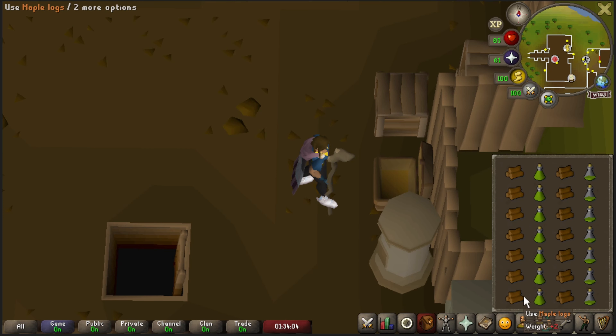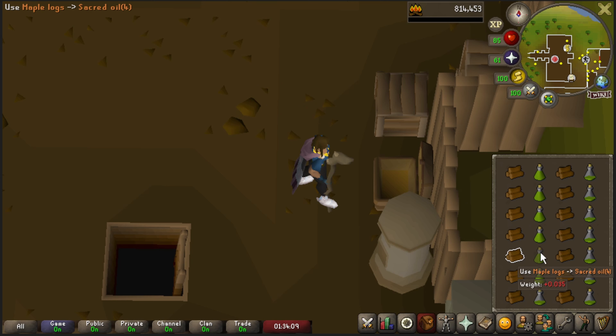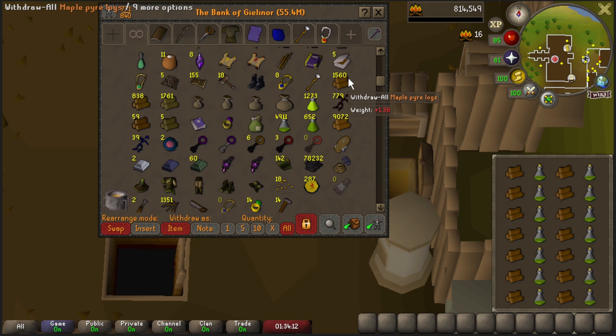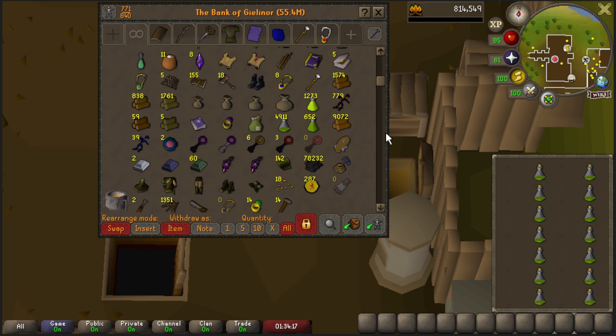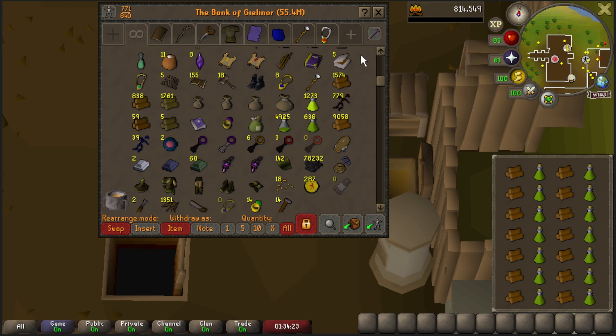Here we are slapping out a firemaking level by making some Pyre Logs. That is 71. I'll go ahead and show you guys what we got going on in the bank - we're up to close to 1600 Pyre Logs. I'm just going to use the rest of this Sacred Oil on these Maple Logs, and then I'm probably going to kill some more Shades so I can at least get close to matching the numbers.